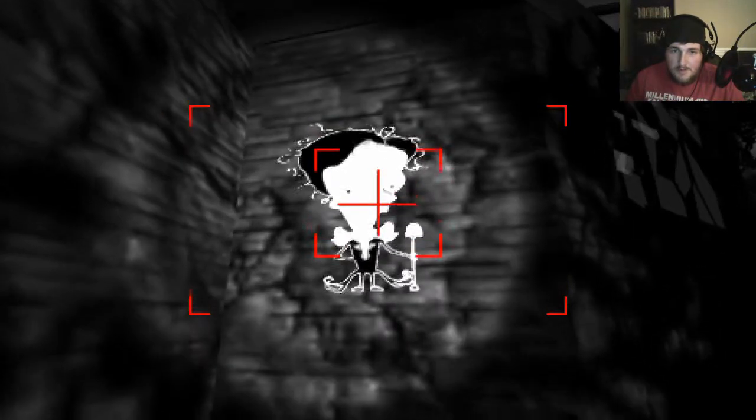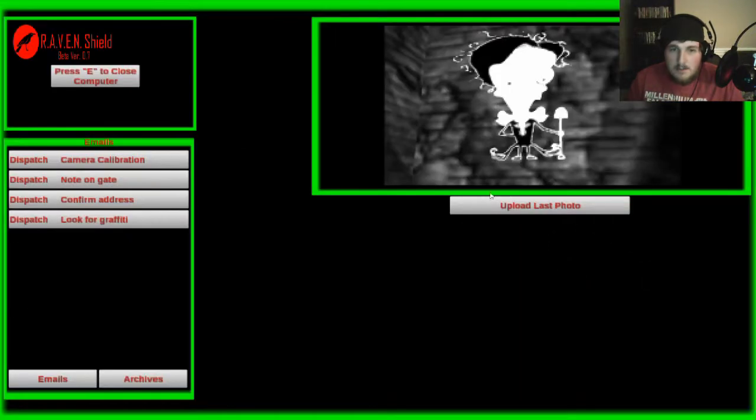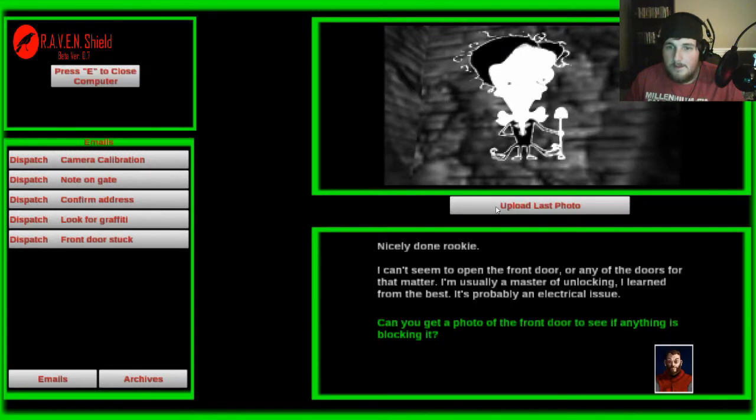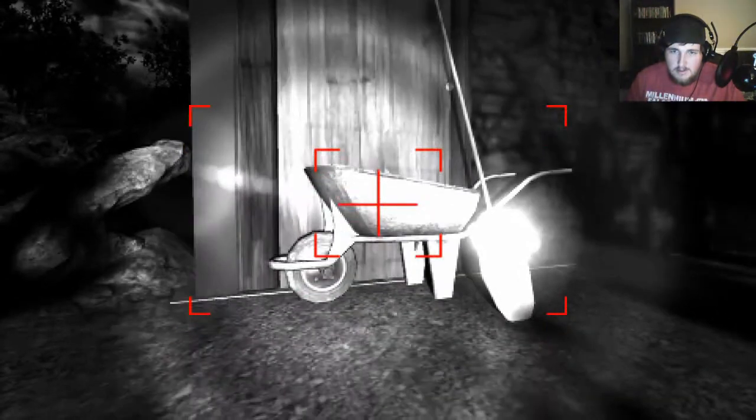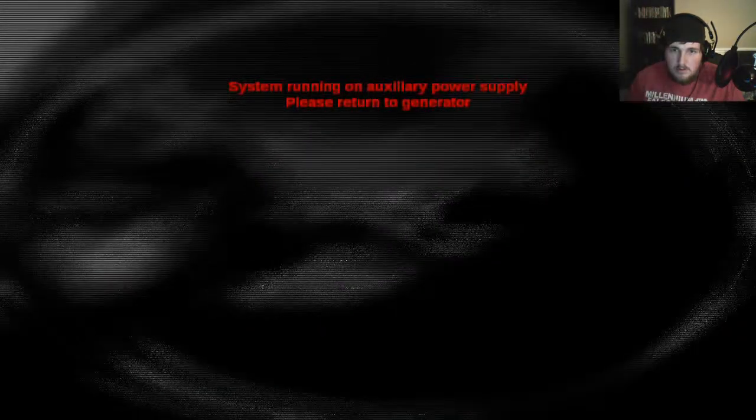There's some graffiti. Nicely done, rookie. I can't seem to open the front door, or any of the doors, for that matter — I'm usually a master of unlocking. It's probably an electrical issue. Can you get a photo of the front door to see if anything is blocking it? Sure, Barry — there's a giant wheelbarrow and shovel. Please return to the generator.